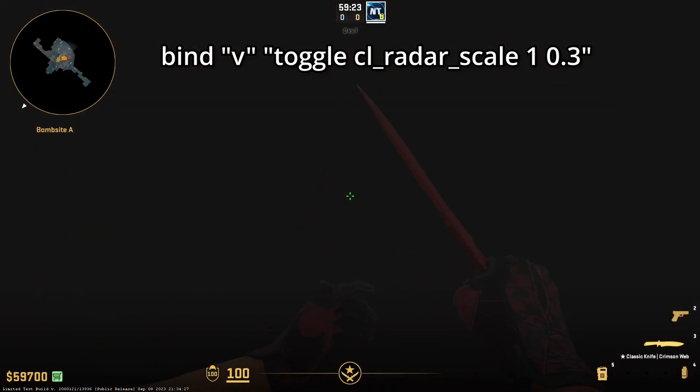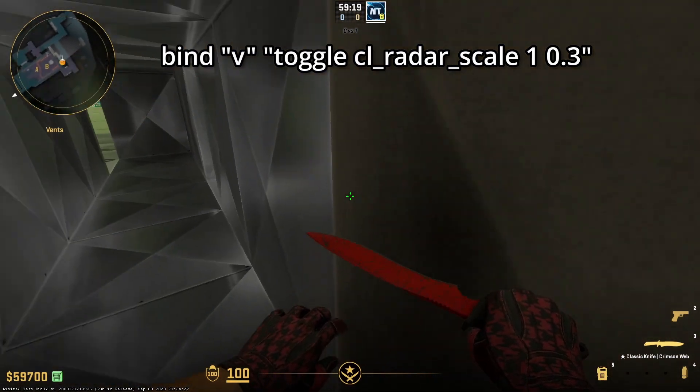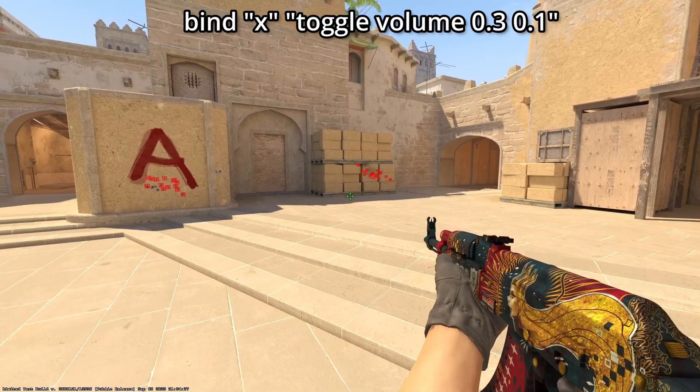Finding your way through smoke is super hard. With this bind you can make the radar zoom in, which is going to help you navigate down vents or through smokes.